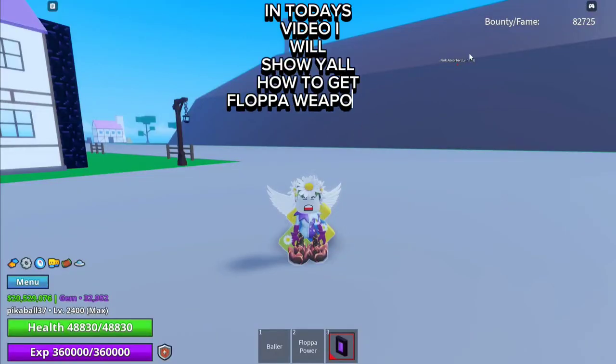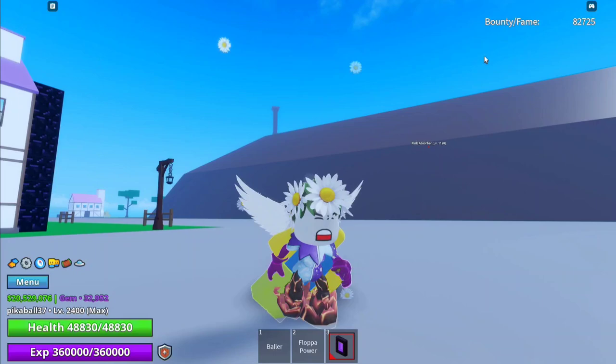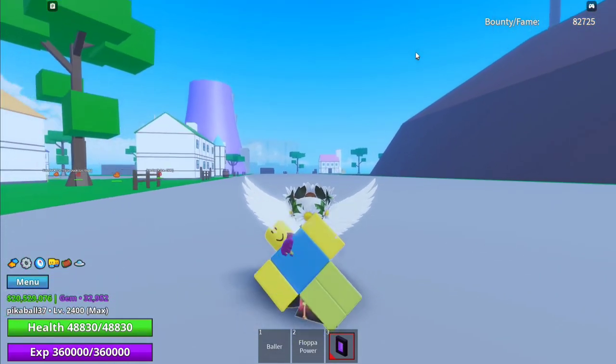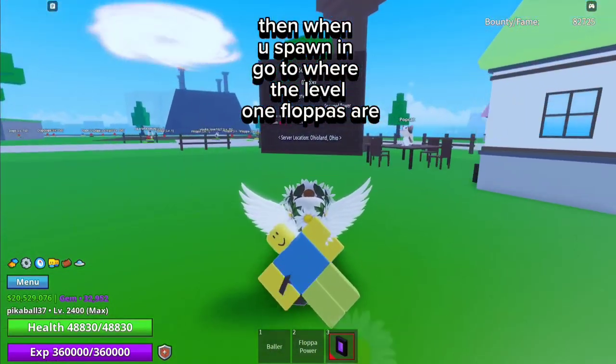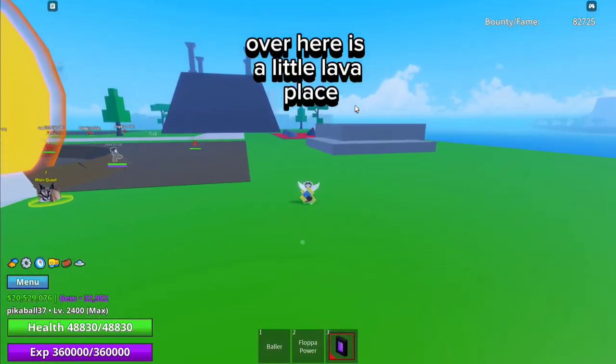In today's video I will show you all how to get flop weapon in Meme C. First you have to go to flop island. Then when you spawn in, go to where the level 1 flops are.